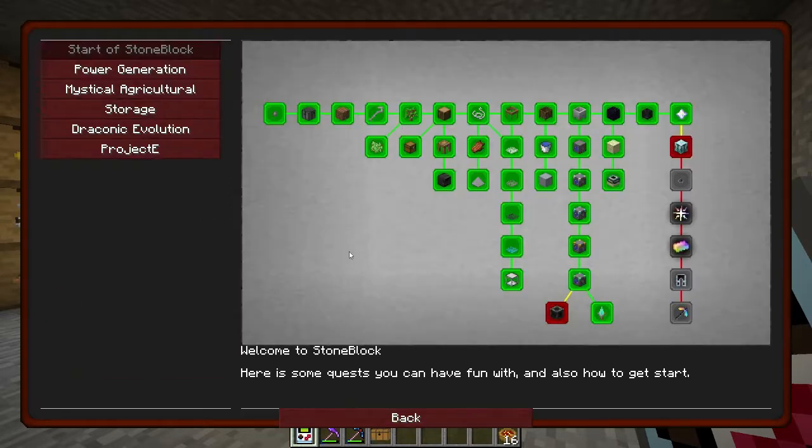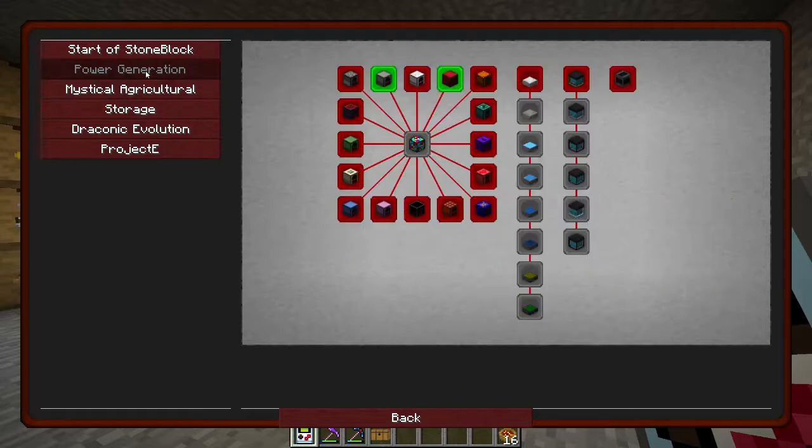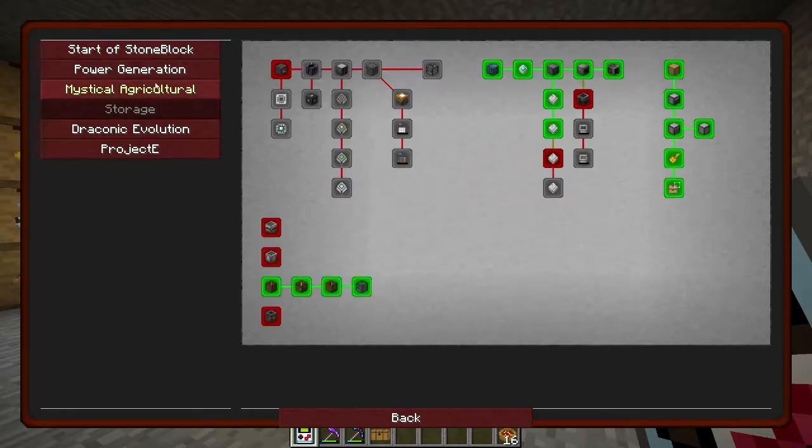These are sort of bottlenecks — we can't really go down there anymore. But there's still some of the easier power gen and storage quests we can go into. I think we can do these three quests and then we'll probably call it an episode.